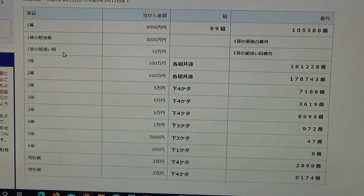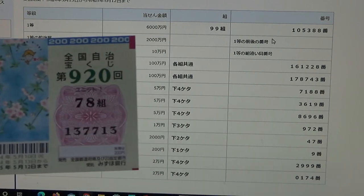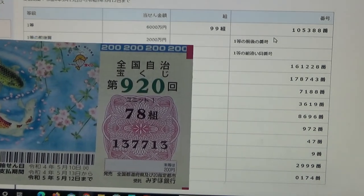To win the third first prize, Juman-en, you can have any grouping number, but you must have all of the numbers from the first first prize or the second first prize in the exact order. No good for me.